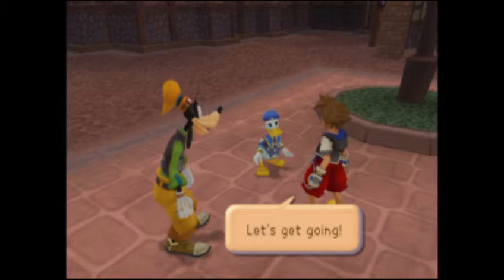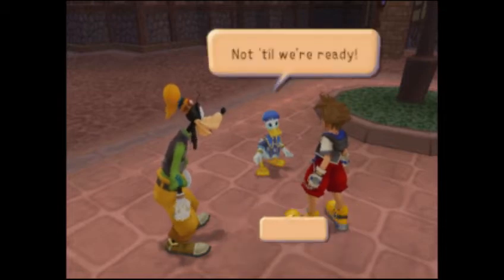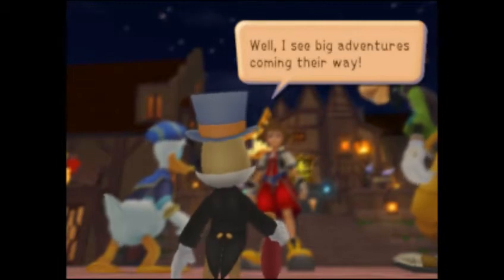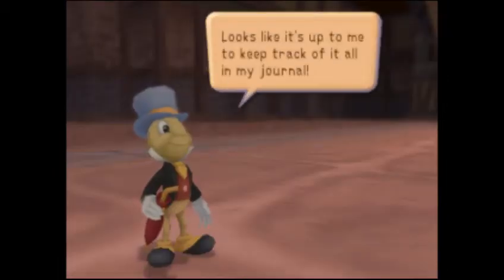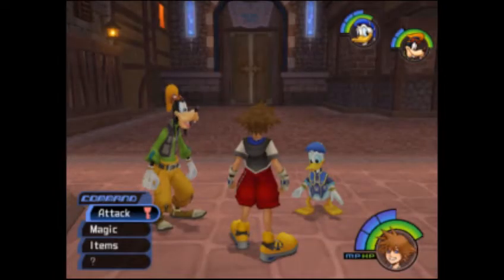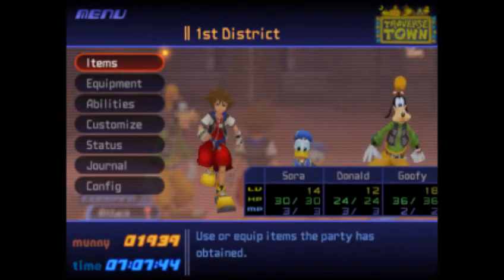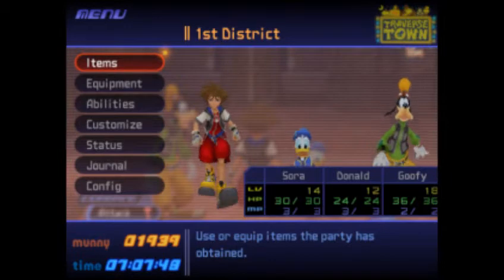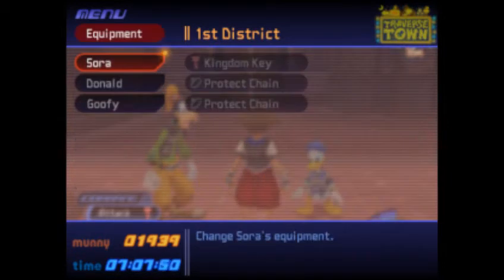Okay, that's it, let's get going. Not till we're ready. I see big adventurers coming their way. Looks like it's up to me to keep track of them all in my journal. What journal? All you have is an umbrella. We have a party now. Goofy is, like, so much higher level than all of us. What's up with that?